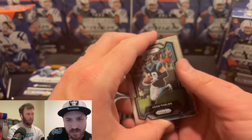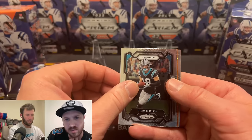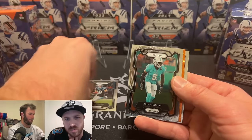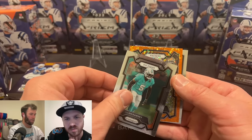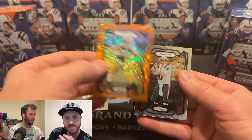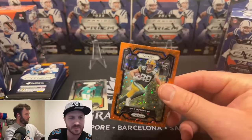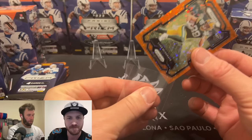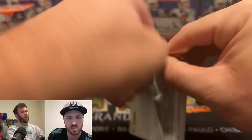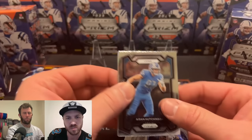Actually my favorite parallel is the Walmart laser, but here we go — Jalen Ramsey first, Packers rookie Luke Musgrave, we'll take that, followed by a Mac Jones. Four cards a pack, you can fly through blasters pretty quick.